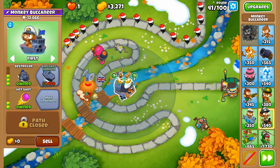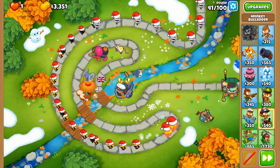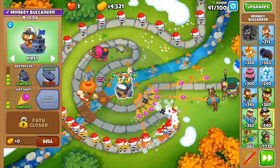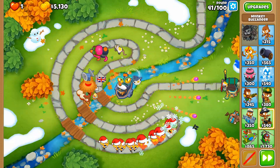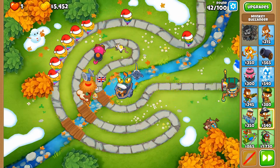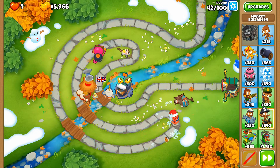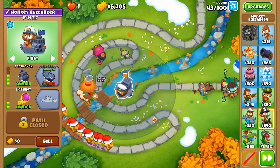I've done Destroyer on Logs before, but Park Path is a map I haven't done a Mega Pops on, and it is a harder map — though I don't think it's necessarily harder for this boat. It does very well here because you can park the boat right in the center of the map and, with enough range, cover about 95% of the track. It's an almost global tower essentially.